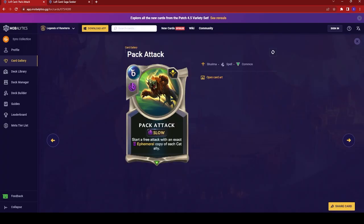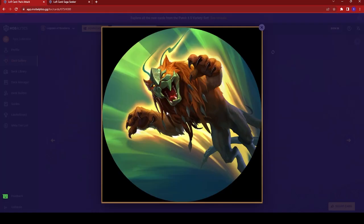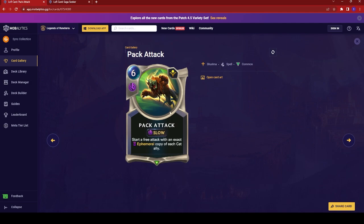Pack Attack is up next — a six-cost slow spell. Start a free attack with an exact ephemeral copy of each cat ally. They're really pushing a lot of these different animal cards, but it doesn't seem like there are enough to actually make use of it yet. The art shows a crazy-looking cat creature with bone jaws pouncing. No idea if this is actually going to be good — it just depends on whether you have a bunch of cat allies.